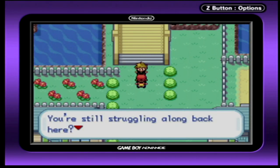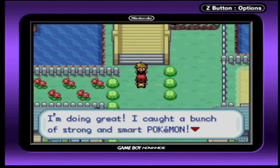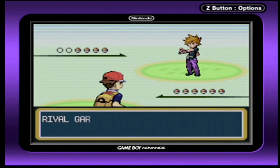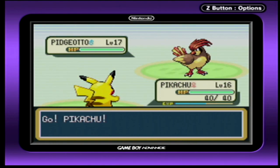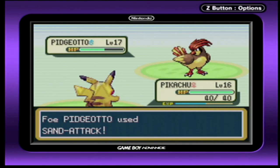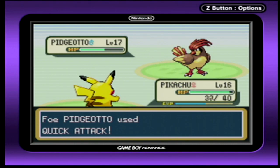Yo! Donnie! You're still struggling along back here? I'm doing great — I caught a bunch of strong and smart Pokemon. Here, let me see what you caught, Donnie. With pleasure, Gary. Go Pikachu! Use Thundershock! Oh! You're seriously going to play that game?